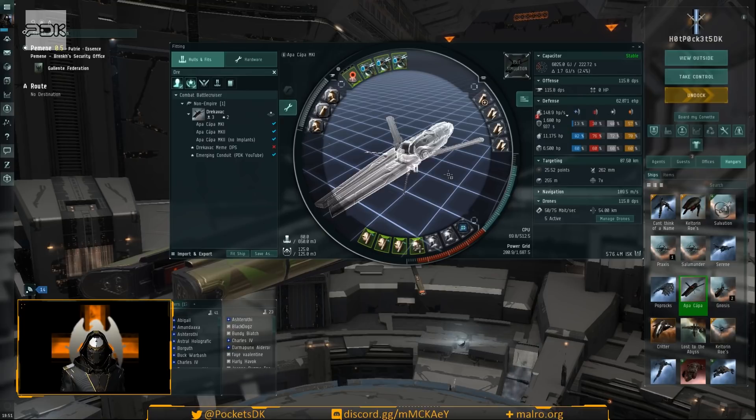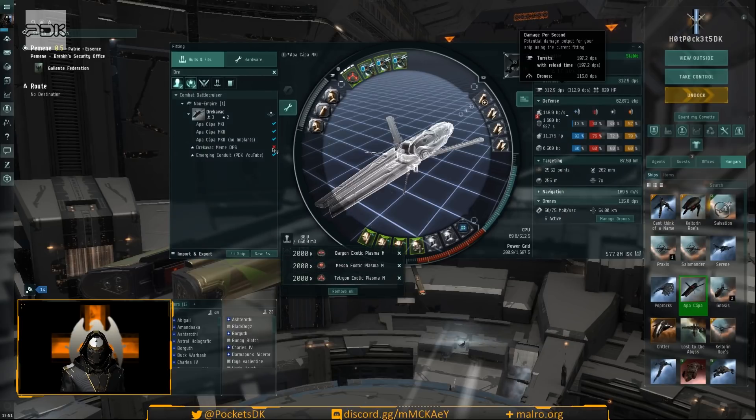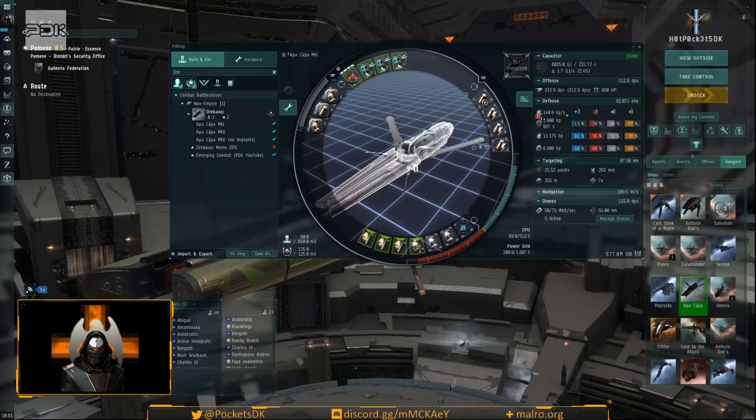Looking at the numbers: 148.9 hit points per second repair, though if you use a tool like Pyfa it'll show your actual number based on resists. The reactive armor hardener changes resists as we go, so I'm looking at base numbers. DPS is 312.9 with high damage ammo and valkyries. Resists are 82, 76, 72, 71. Base armor effective hit points is just under 62,000. Total fit cost is around 577 million — call it 600 million.